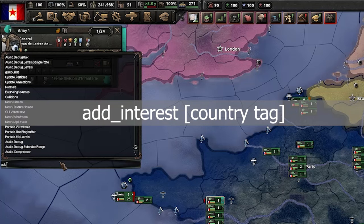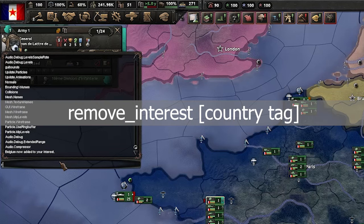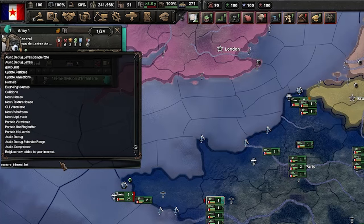The next command is 'add_interest', where you enter the country tag — so 'BEL' for Belgium — and you can see Belgium has been added to my interest. To undo this we can use 'remove_interest' again with Belgium at the end, and that removes Belgium from my interest.